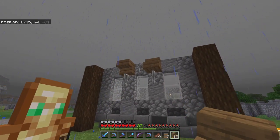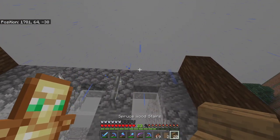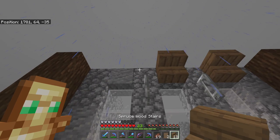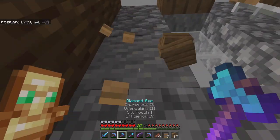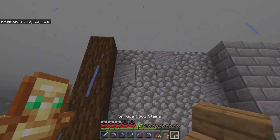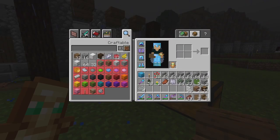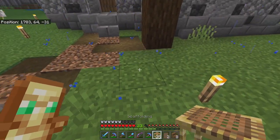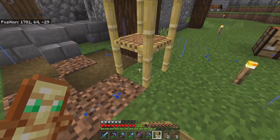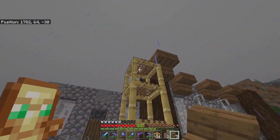I'm going to put some stairs right here to initiate the bump-out. I can't place these stairs for anything right now, but I think that'll look good. We'll just come around and symmetrically do this throughout the whole thing. Now that we have our stairs there, we need to grab some scaffolding and put it on this corner. We also need to put upside-down stairs on each of these corners as well.